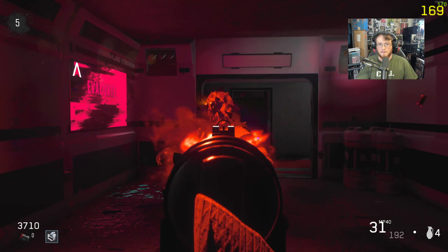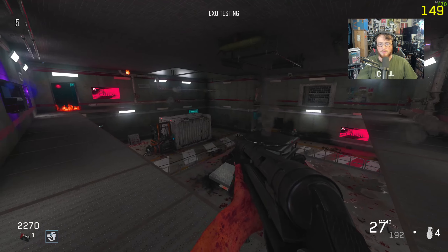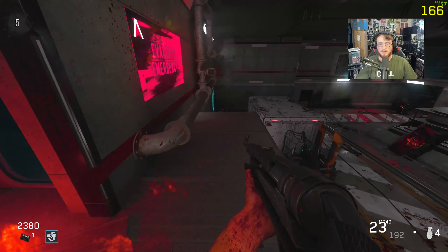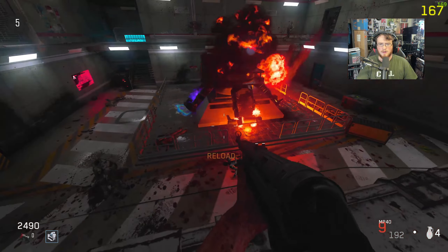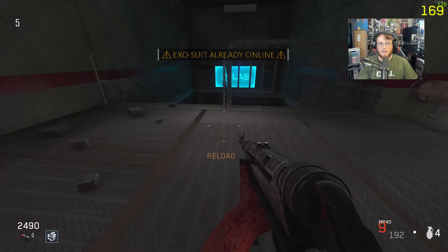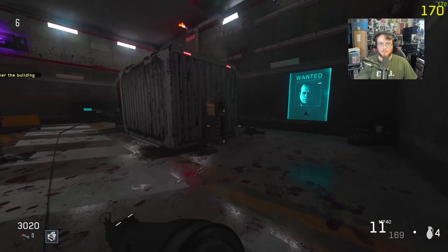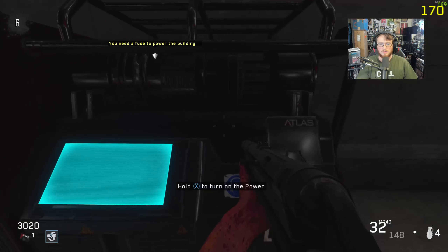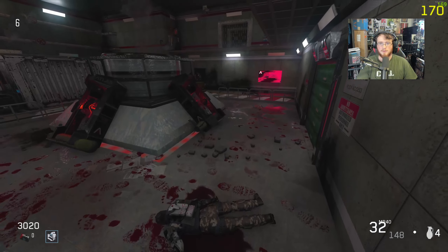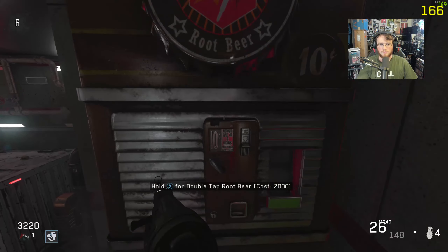Got a Max Ammo drop. There's an Exo Testing room with the SN6 right there. Power turned on. Unfortunately there's no part list — that part kind of sucks. There's Double Tap down here and I'm going to go ahead and get it.